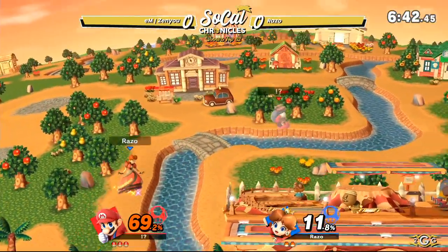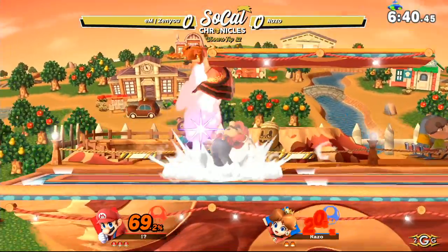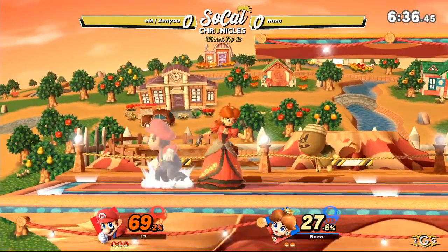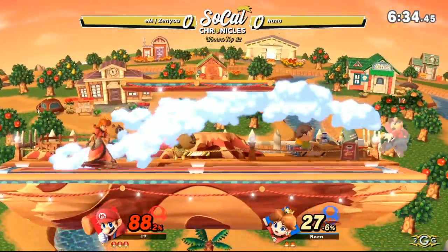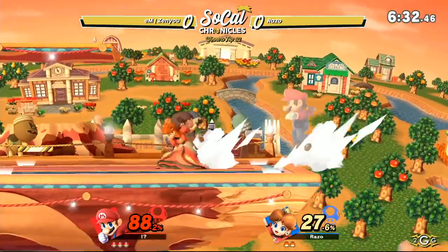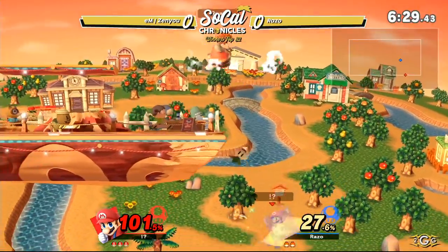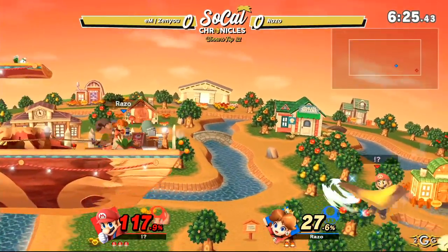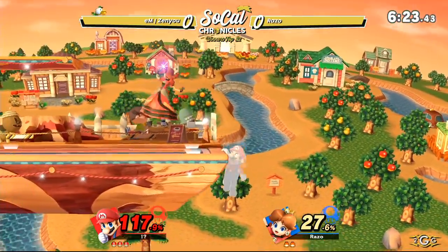Recovering after a whiff, side B. Zenyu not opting to go for a bear. Up throw gets one up air out of it. And he gets that cross up. It's definitely easier to cross up with aerials than it is with other grounded options in this game — very reminiscent of FGC in general, because usually aerials is how you jump around your opponent and throw out a hitbox to get around them.